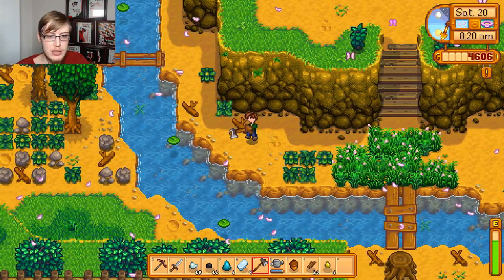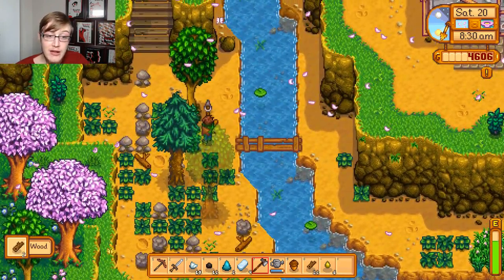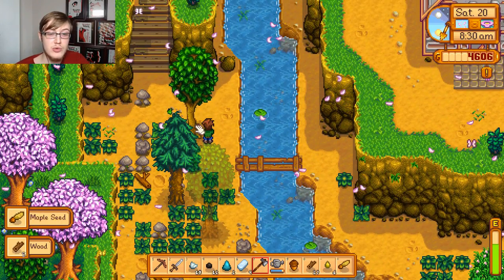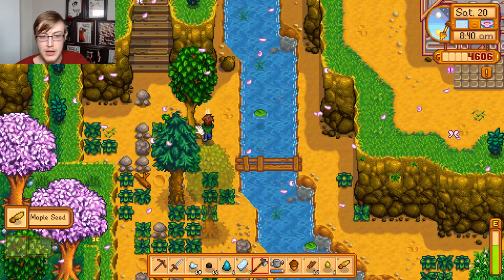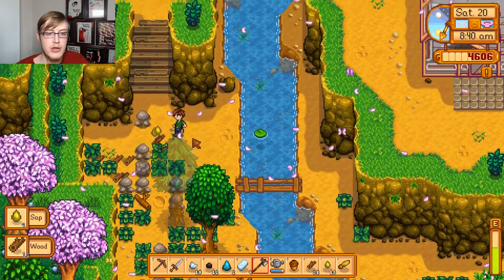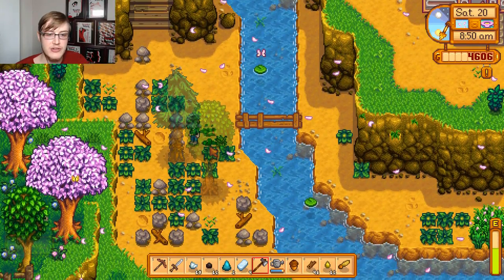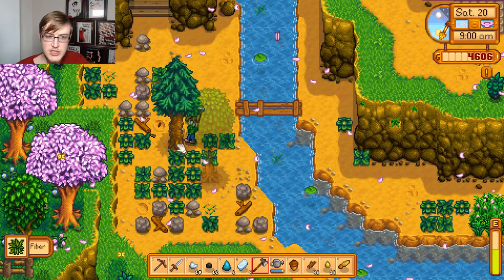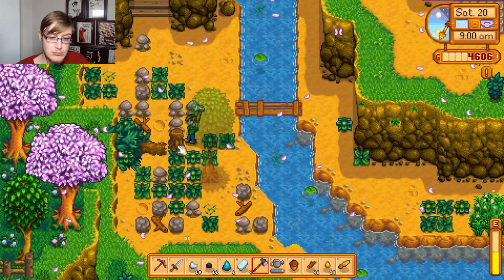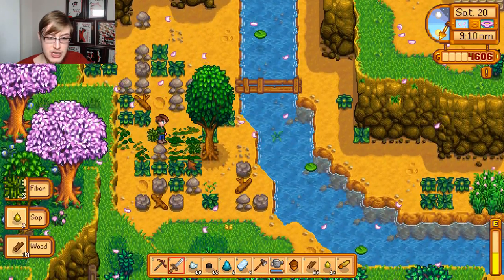We're going to go over here because if I remember correctly, there's a good concentration of wood over here. I would like to get that coop built, or at least started today, because it takes about two to three days for Robin to build something - that's across the entire board for anything you ask her to build. She doesn't build it the day that you ask her to start, which is kind of sucky but whatcha gonna do?